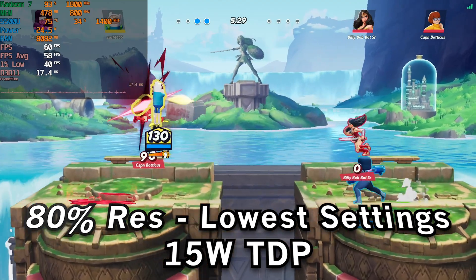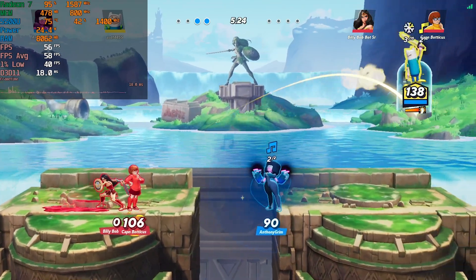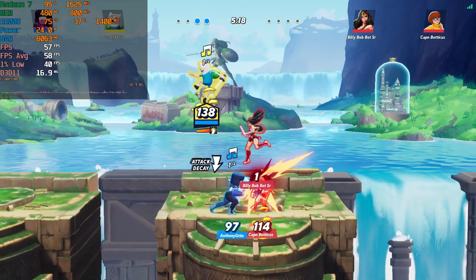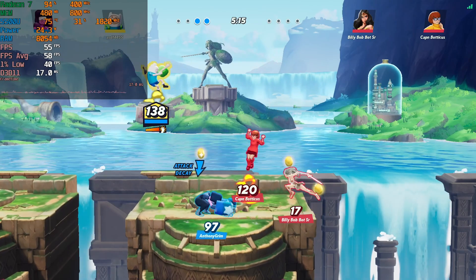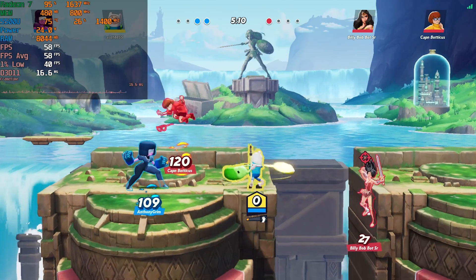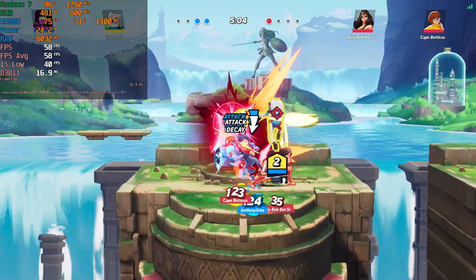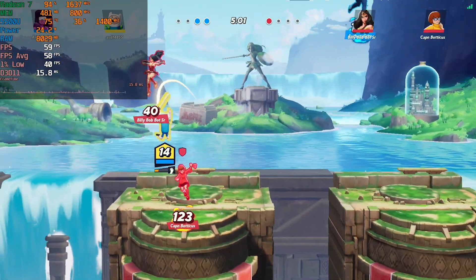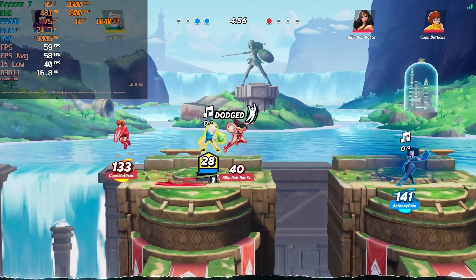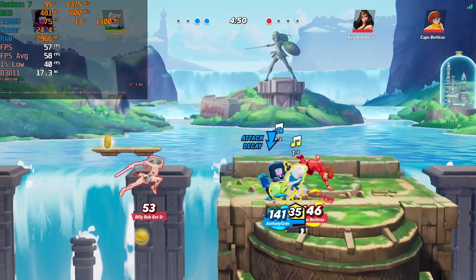Going up to the 25 watt TDP didn't really do much to improve the overall experience — after a few rounds it was all pretty much within the same range as the stock setting. The 1% lows were not seeing any real improvement over the 40 range, which is still fine, but now we're at higher temperatures with pretty much no performance uplift. I would realistically not play it like this because it doesn't feel necessary — it was already extremely smooth before, and the improvements don't seem worth it given that the system got noticeably louder at these temperatures.